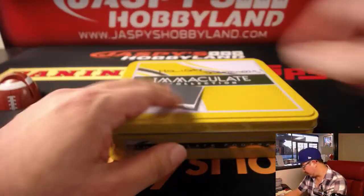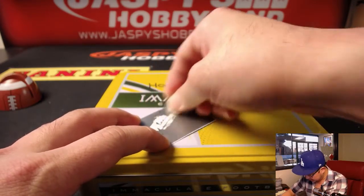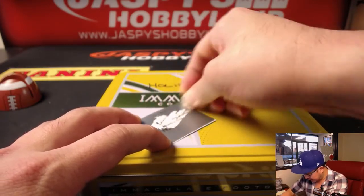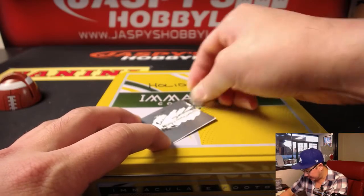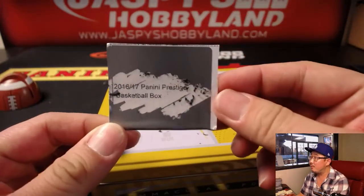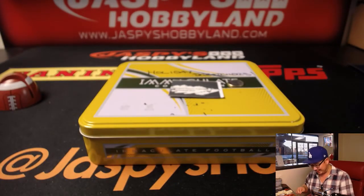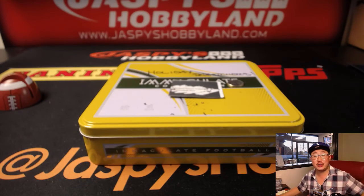Let's pick this one — see what you get, Diane. Good luck, a little extra bonus. Looks like it's a box of 2016-17 Panini Prestige Basketball — Ben Simmons rookie year. So you could search for some Ben Simmons. That'll pay for some more Dynasty spots. There you go, folks. Joe for jazpyshobbyland.com. Thanks very much. We'll see you next time. Bye-bye.